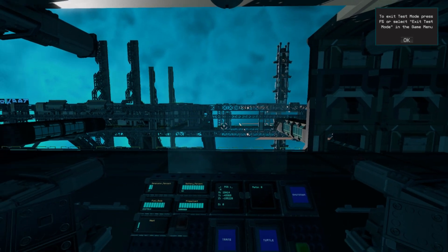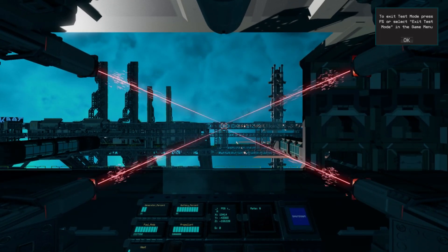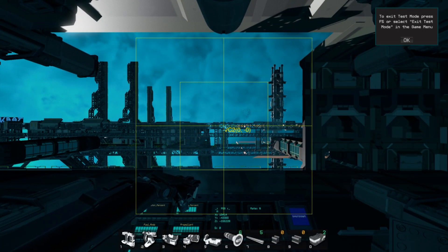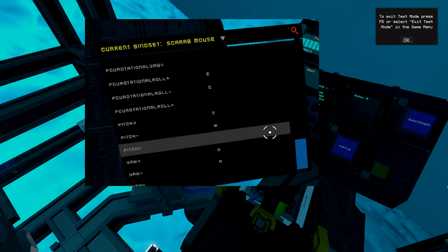For the lasers to be controlled via the in-game mouse mode — that is pressing the C key while in the pilot seat — we have to rebind the FCU to accept new input values and then change the keybindings so your W, S, A, and D keys control the new pitch and yaw values.